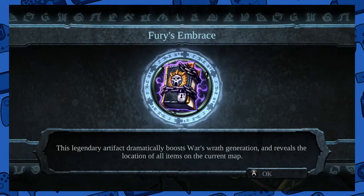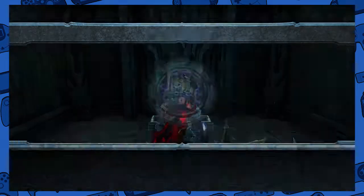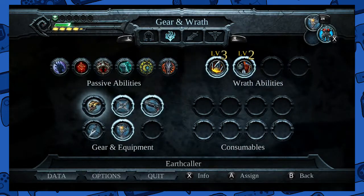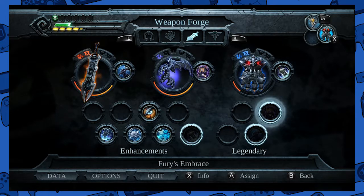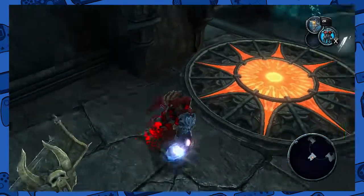This is the Fear's Embrace. Oh, there are effects — the location dramatically boosts my wrath generation, which is great because I use wrath to do blade geyser. Plus it acts as a compass.